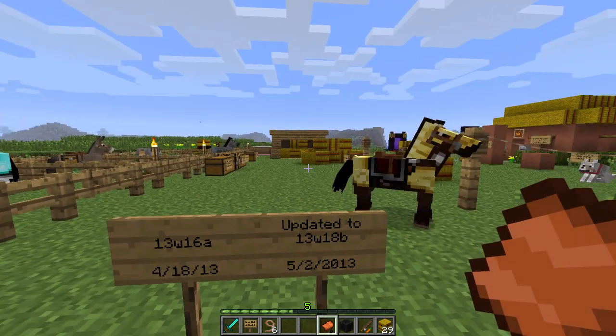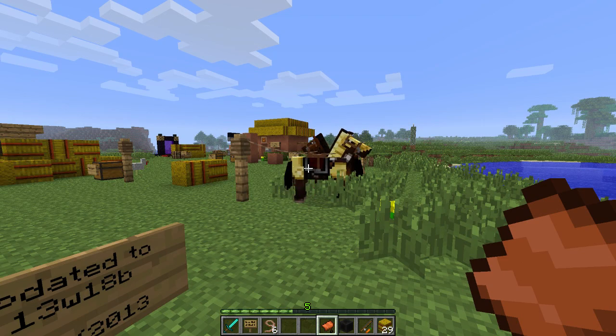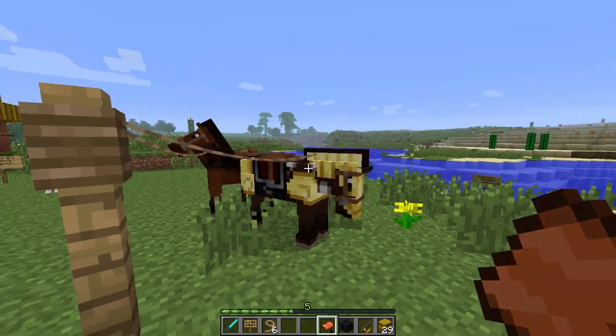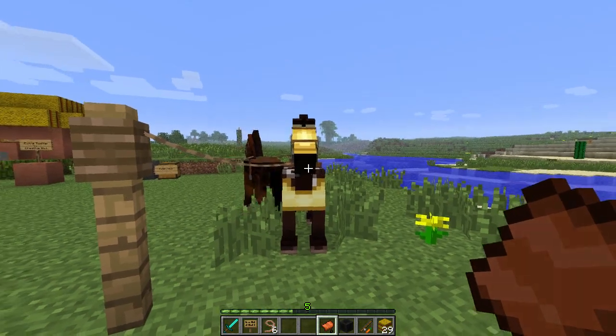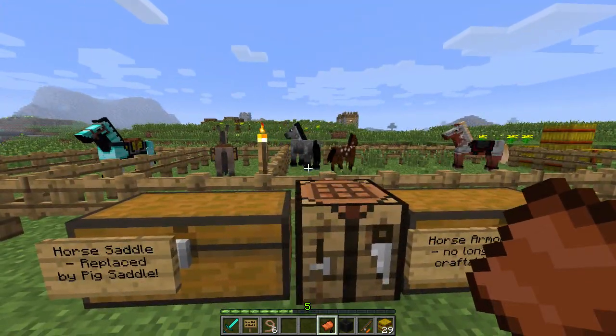We're going to start here at my old testing grounds because there's some changes now to the horse gear, the saddles, and the armor. I've got a horse all decked out in lovely golden armor. He thinks it's a big old laugh riot now that we can't craft it anymore. I'm going to get the last laugh when I ride you off a cliff.